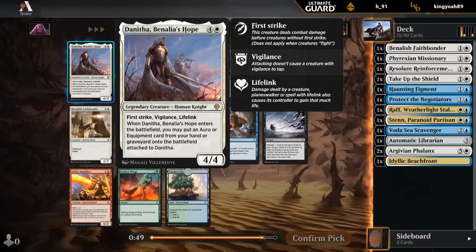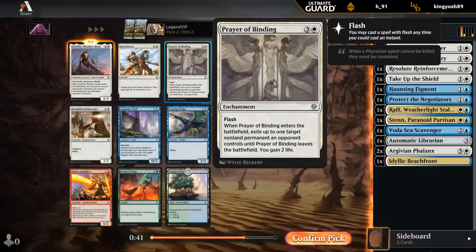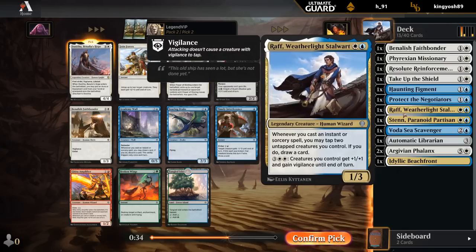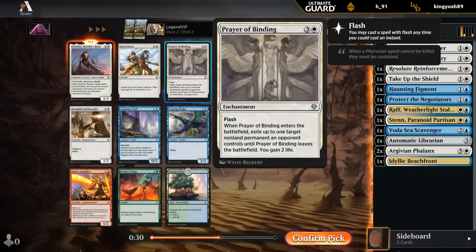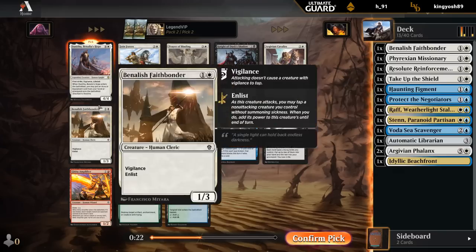Donatha, Benalia's Hope - even without any extra abilities, a 4/4 First Strike, Vigilance, Lifelink is already great. I'll give that a try. Prayer of Binding would have been the next best card here and it's also very good. Does Wrath care about instants and sorceries? Yeah, so enchantments don't enable Wrath at the very least. Cavalier is another great common for this deck, making some tokens, and also has Enlist. But we'll take Donatha.